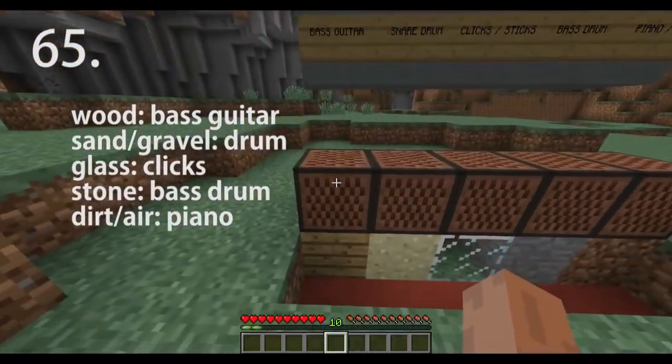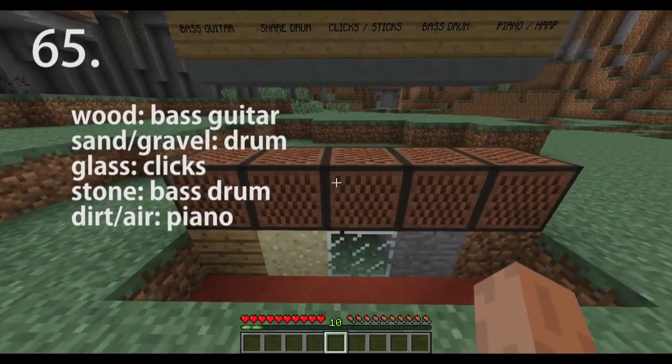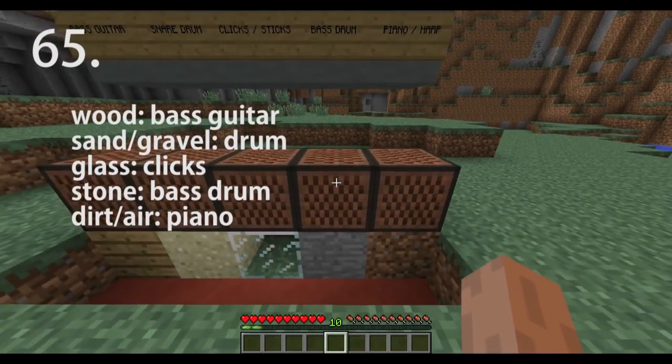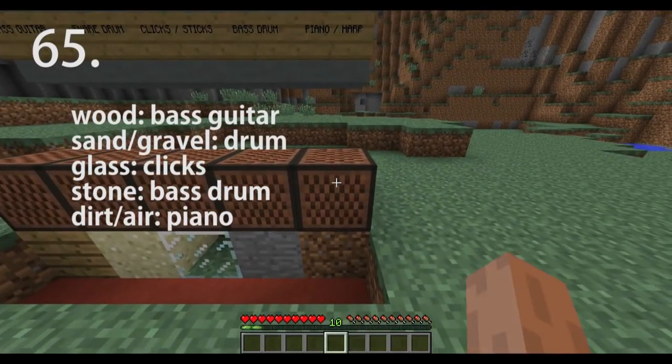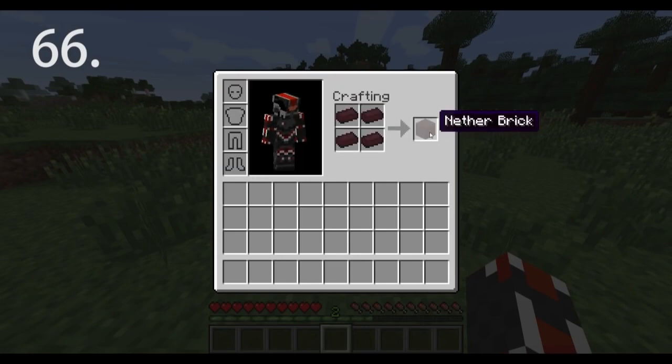Note blocks make different sounds depending on the block beneath them. Wood makes a bass sound; sand, gravel, and soul sand make a drum; glowstone and glass make a click; stone-based blocks make a bass drum; and air and dirt make a piano sound. Smelt netherrack to make nether bricks, which can be used to craft nether brick blocks.